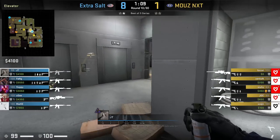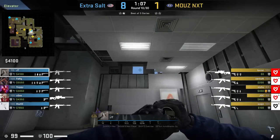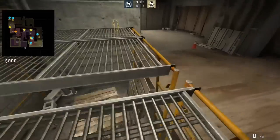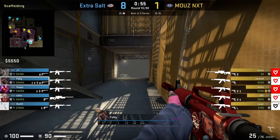JT smokes bottom yellow from elevator: he stands in front of the number 0, aims here at the window, then left click throw. This smoke helps deny the T's scaffold control and leaves a one-way to where Fang pushes up to check ramp.